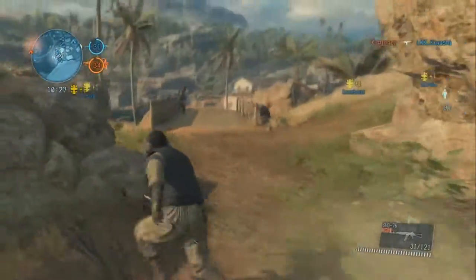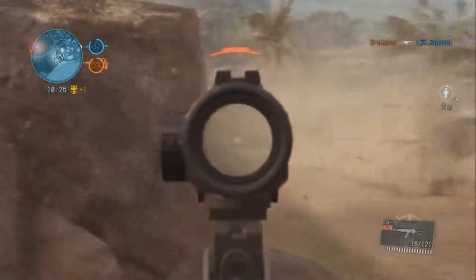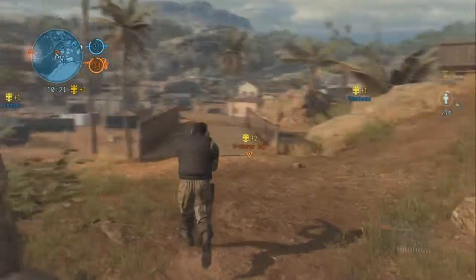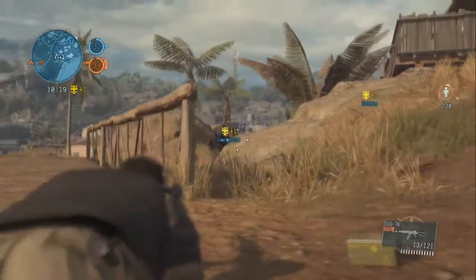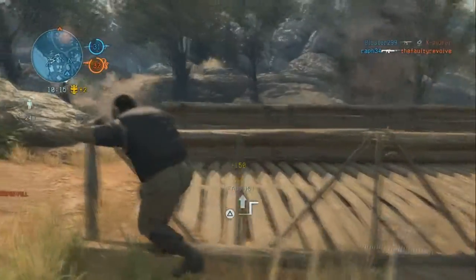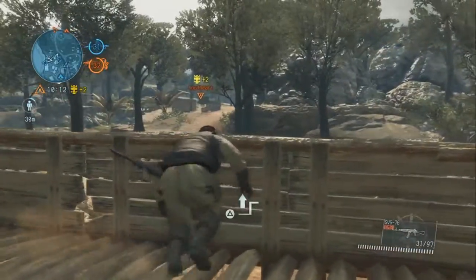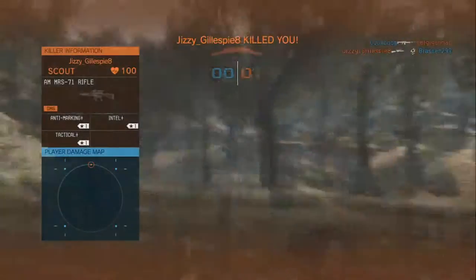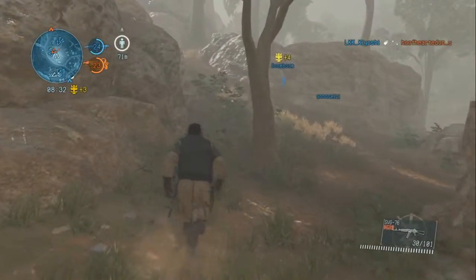Then there's also Cloak and Dagger, which is much more of a stealth-oriented destroy type of scenario. If you die, you're instantly dead and you can't come back to life. There are two rounds — one team must steal an object, some information, while the other team must protect the object no matter what. It's fine overall, and to be honest it's all satisfying, and most of the time it's balanced.